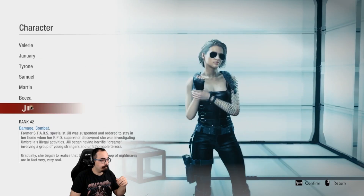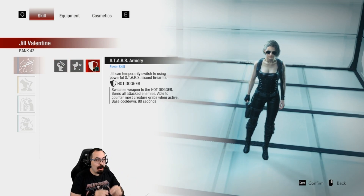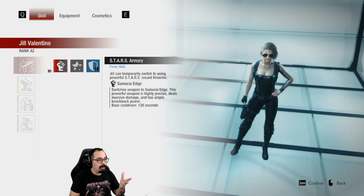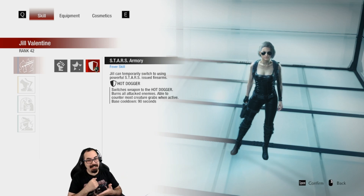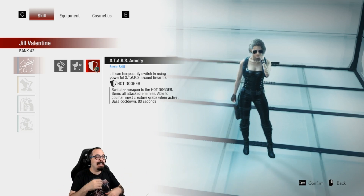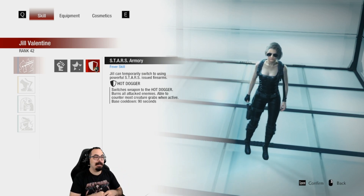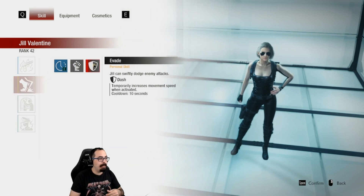Finally we have Jill — the Hot Dogger has made it in as a Stars Armory weapon. Probably my favorite way to play Jill right now, as it has the fastest cooldown of all her weapons. It's a melee weapon — you activate it like fists and it works as if you're playing Resident Evil 3 Remake: you stab enemies multiple times and they catch fire. It deals about 1000 damage a stab with the right equipment, and any zombie that grabs you from the front you can just stab them off.